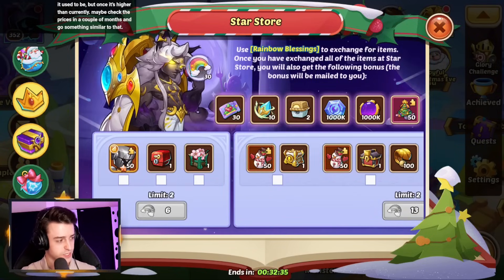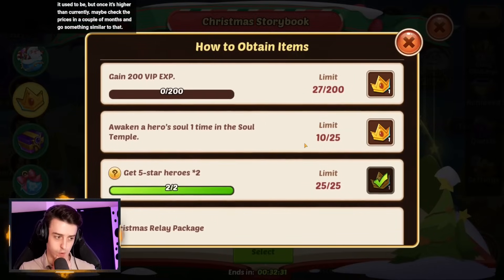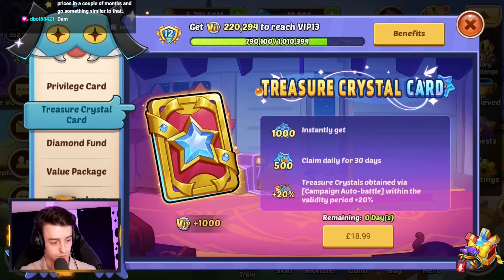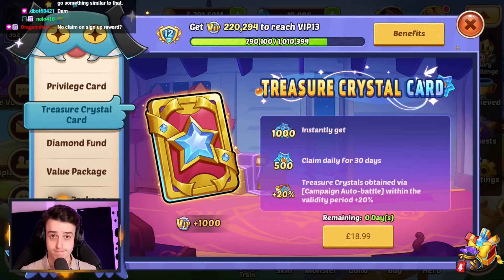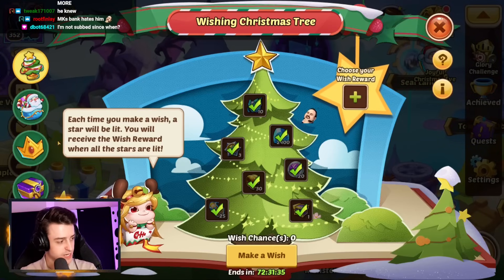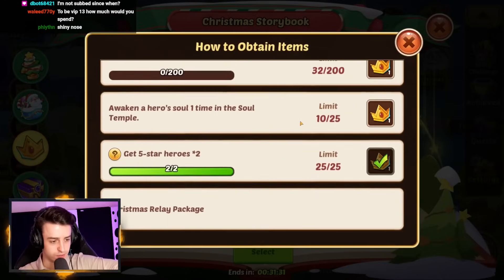We still need to get a couple more crowns. We can either do some more summons, or probably the most effective option is to spend a little bit more money. If I look at my monthly carnival cards, they could do with a little tiny top up — even the treasure card ran out. So we've got options. I think I'm just going to grab the treasure crystal card — that's probably our best thing. We've bought the treasure crystal card, and that should mean we've got more than enough crowns now.